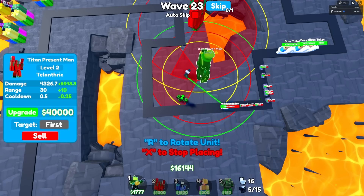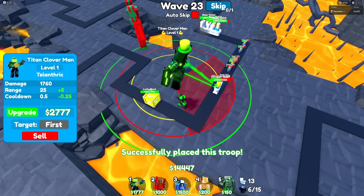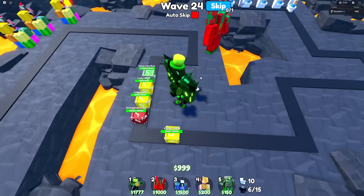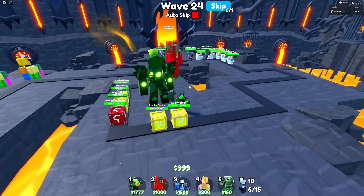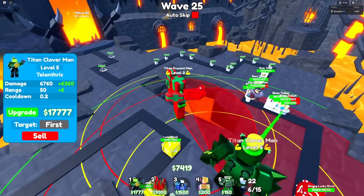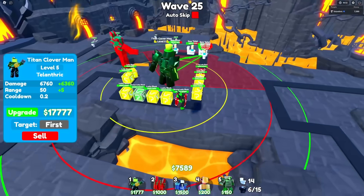For now I think I'll actually just put the Titan Clover Man. I really want to get those Lucky Blocks. He's starting to place them, and I'm going to skip and upgrade them as much as I can. There are all the upgrades except for the 17k one, but this is definitely going to help a lot more than the Titan Present Man, because he's essentially doing damage by placing the Lucky Blocks and they're not even over here yet. Also, if you did not get him because he's super rare, we'll add more units like that soon — they have cool abilities and are a bit more common.